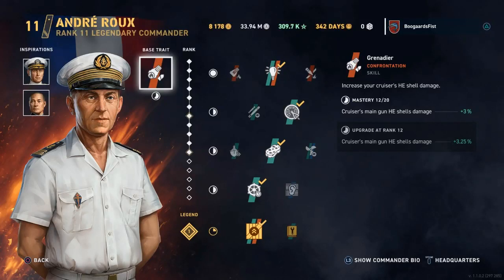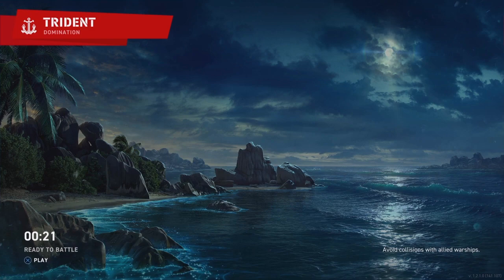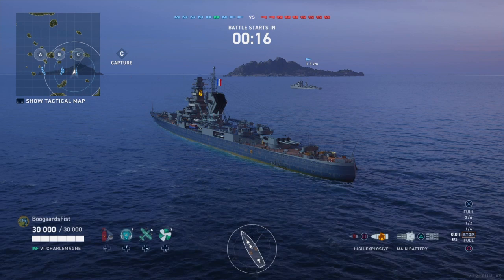Hey guys, Teeple here. Today we're going to take a look at the Charlemagne, the new tier 6 French premium cruiser that just came out. I got two Rue builds here. The first one is what I ground up the Tech Tree line with — Norm Scott and Makawa. I swapped out Swirsky for Norm Scott on this. This is the build I used in these two games. The stealth build for the Charlemagne is not a bad option.